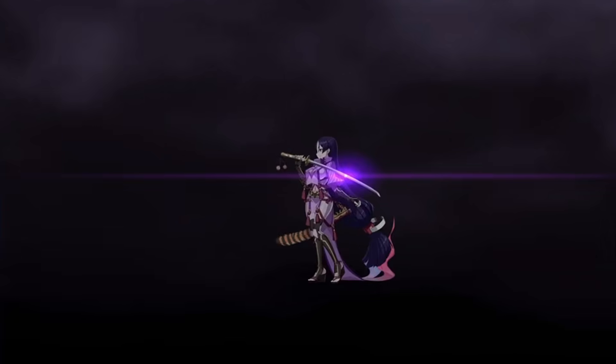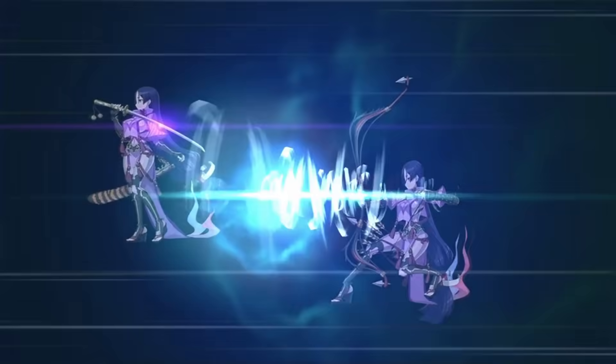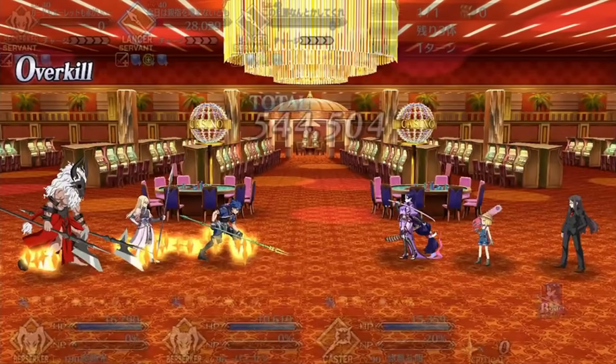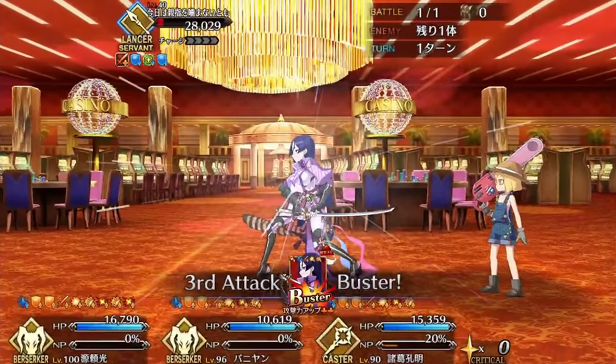The first of these fights pits you against Asterios, Finn, and Proto-Cu. They nerf your Star generation right away. This is the gimme fight, and I'd recommend just destroying them on the first turn with a buffed Saber. But if you can't do that, target Finn first to stop his Noble Phantasm.